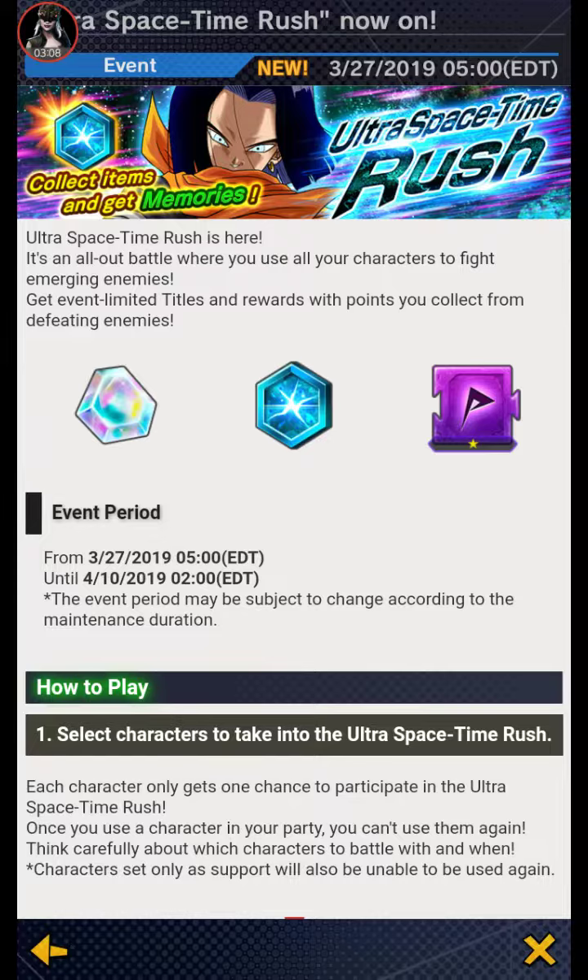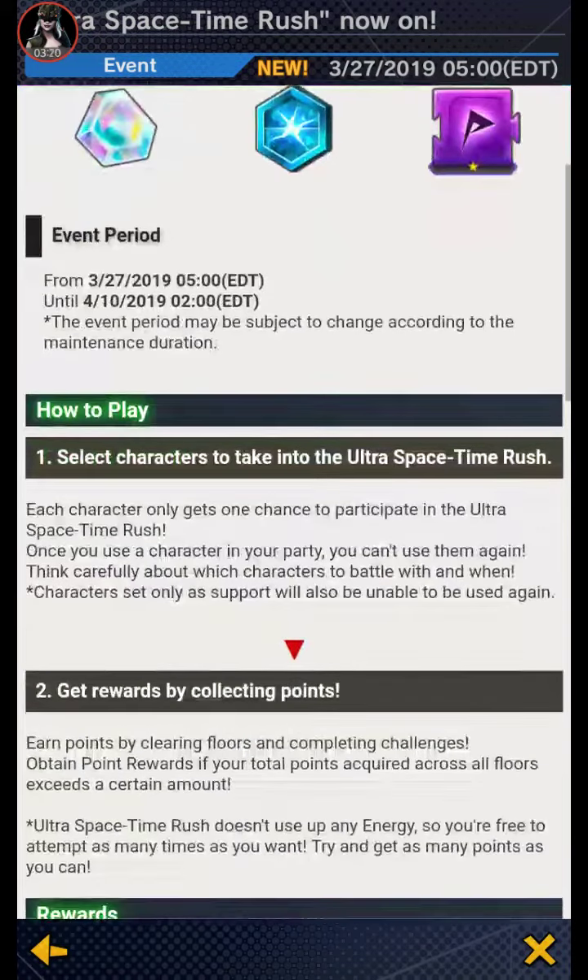This is an all-out battle event called Space-Time Rush where you use all your characters to fight enemies, earning limited rewards and points collected from defeating them. You select characters to take into the ultra space-time, but each character only gets one chance to participate. So you have to use your characters wisely — against weak enemies, use weaker characters and save your strong ones for tougher fights.